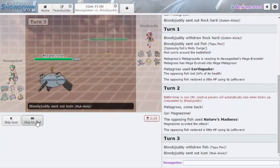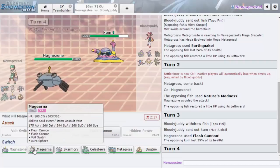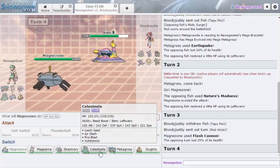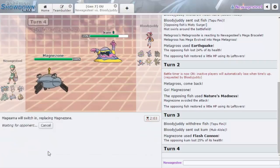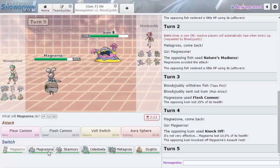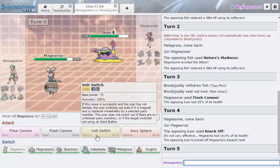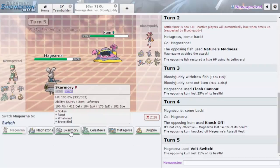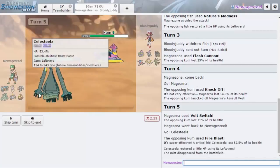I really doubt he would go Zygarde here, but I want to try and force it in. These do run Fire Blast too. I don't want to just go into Celesteela — it's not going to take Knockoff well. Magearna is my only decent Knockoff switch-in here. I don't even think Flash Cannon will do that much — I kind of just want to Bolt Switch, even though I feel like he's staying in. He actually crits me — that doesn't do very much. I think I want to go for Leech Seed.